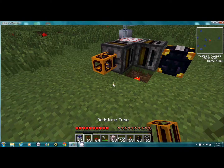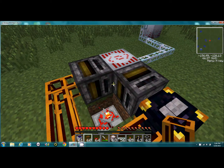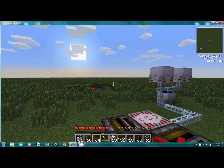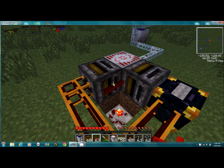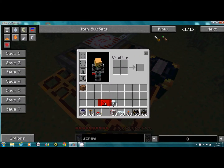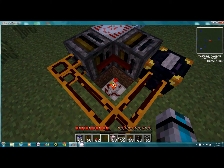Then use the tubes to go around like this and connect. To put your wire on the walls, you hold shift and then just click like this — and there you go. In order to get into the timer, I need to use my bare hand. 32 is what I use for the timer setting.